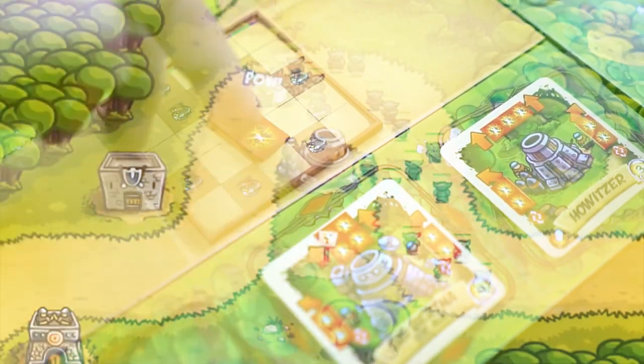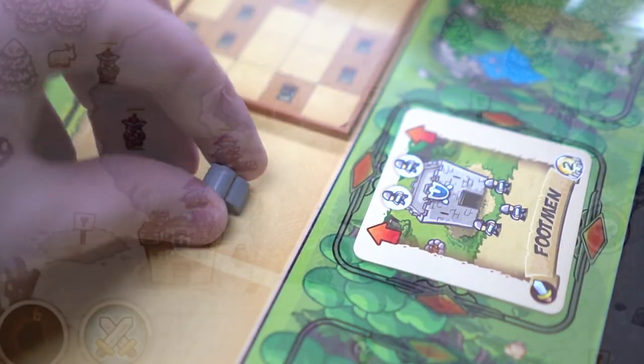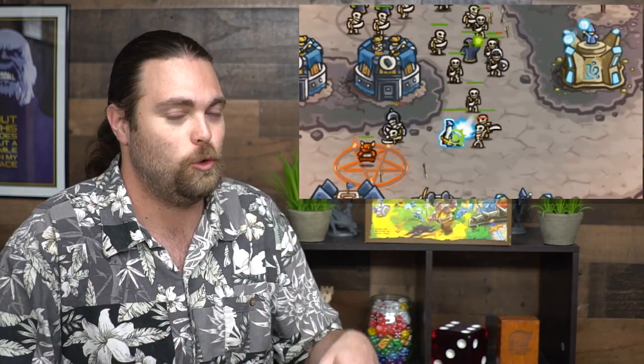What do I mean by that? Similar to other games Lucky Duck has recently produced, you'll be using these little Tetris pieces and placing them on boards with minions, trying to remove all those minions from the board by covering them. You'll be removing the different minion spaces on the board and they'll come in waves and move around. It has that tower defense feel as the theme, and then it throws in this interesting Tetris aspect as well.